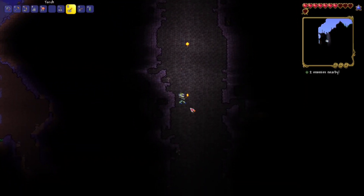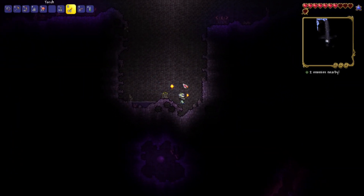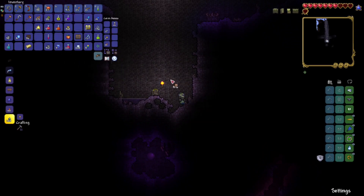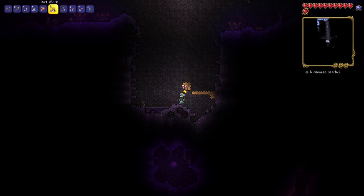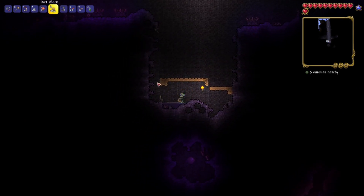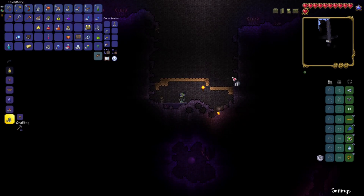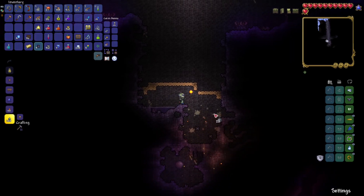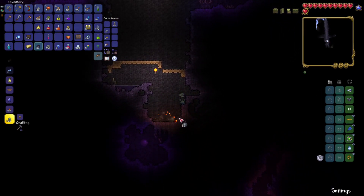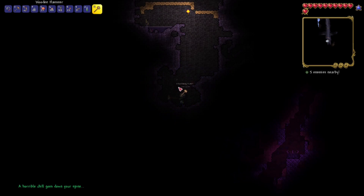We don't take fall damage, so that's how that works. There is a shadow orb in this one, which is nice. I'm just gonna walk off the roof here so we don't have any eaters of souls bothering us while I am blowing these things up. Now I can just take one of these bombs that we've got and basically just bomb our way down to that shadow orb. Pretty straightforward, but this should hopefully let us get some good items.